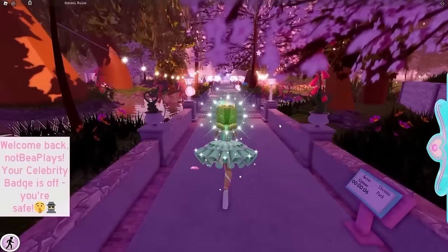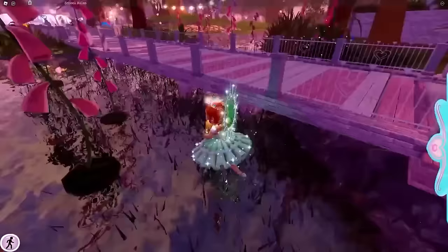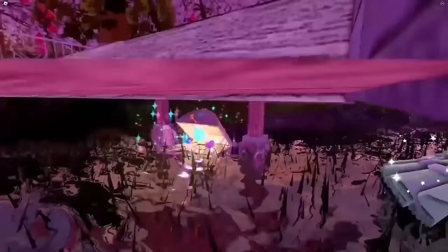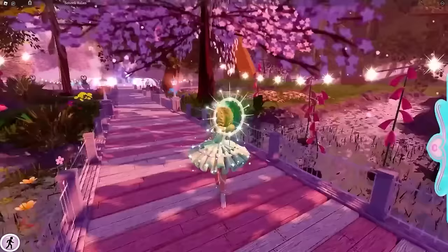Now heading to Divinia Park, which requires more focus — finding the chests here can be quite difficult. When you spawn in Divinia Park, there's a bridge with lighter pink and darker pink wooden planks. Jump off the edge and the first chest is located directly under the bridge, containing 250 diamonds.